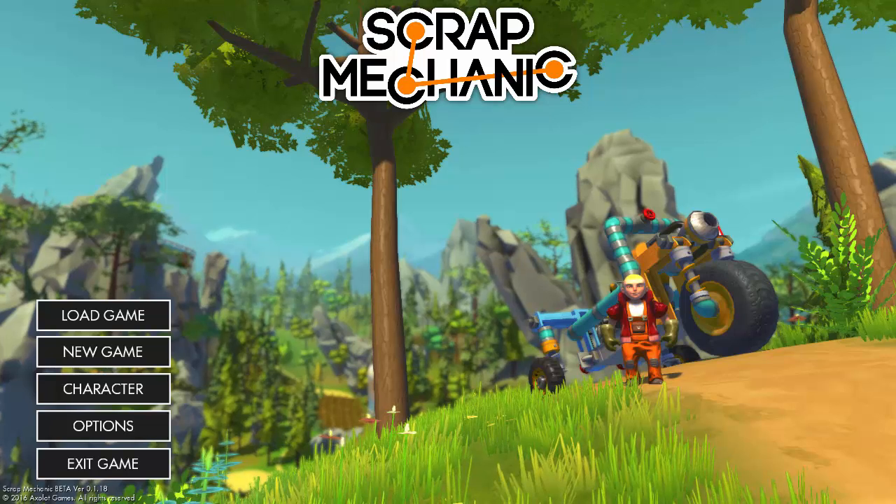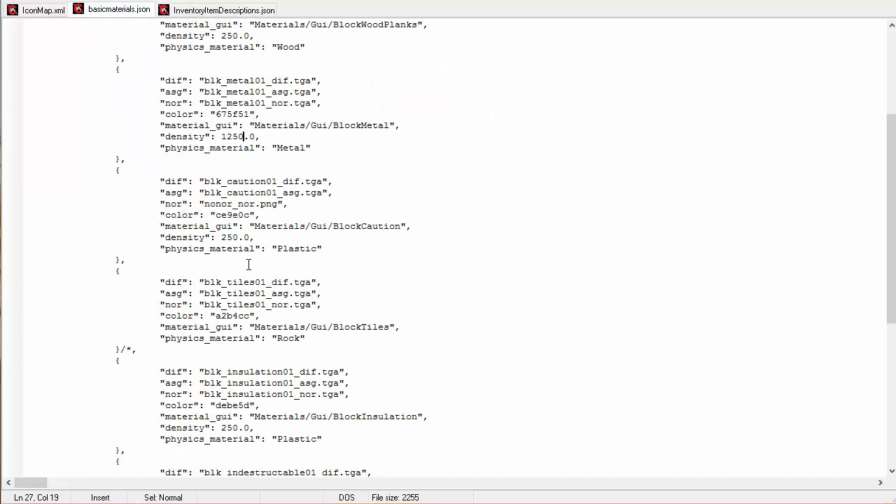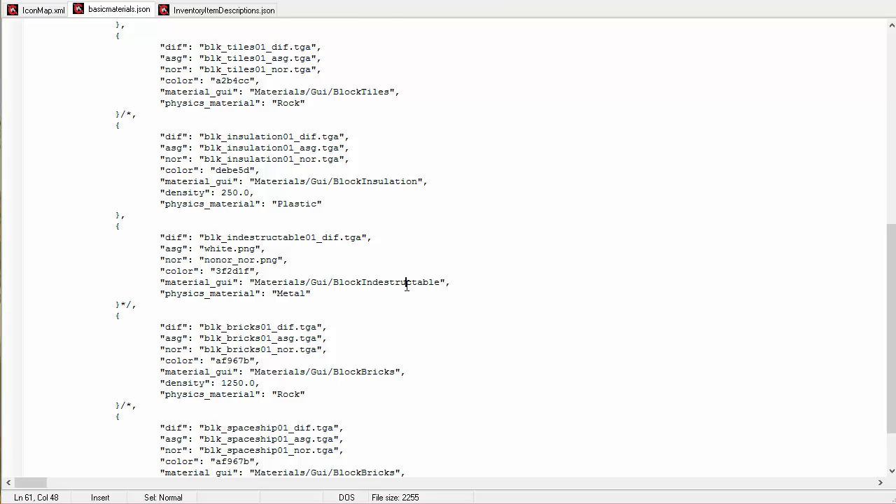What we're going to do is go out of Scrap Mechanic into the data files. Remember we looked in basic materials. Let's first talk about the hidden blocks and how to fix all that. Remember we saw that there are three hidden blocks: insulation, indestructible, and spaceship blocks.